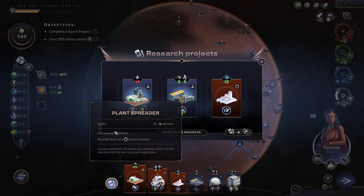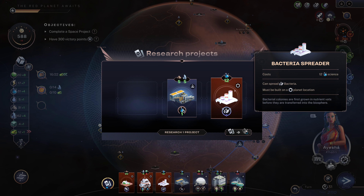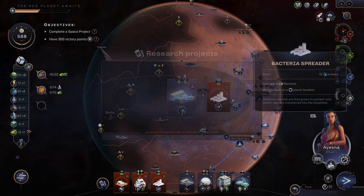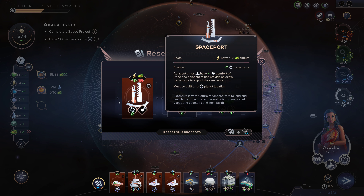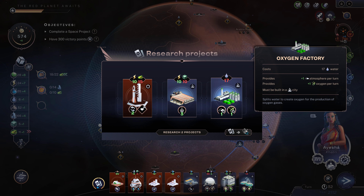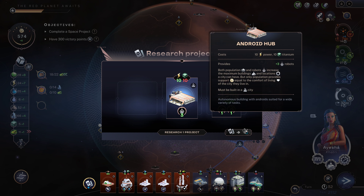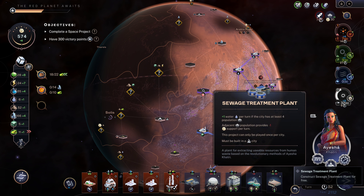I can build a couple things here — public baths, okay that's good. Another bacteria spreader is also potentially good. Spaceports are good, and so are android hubs. A spaceport is probably less important because I've got the orbital ring. I can pick it and just kind of hold it because I can hold up to 10 right now, so no harm in doing that.